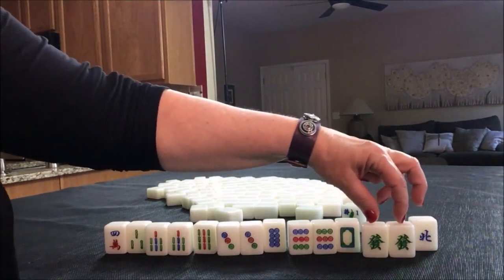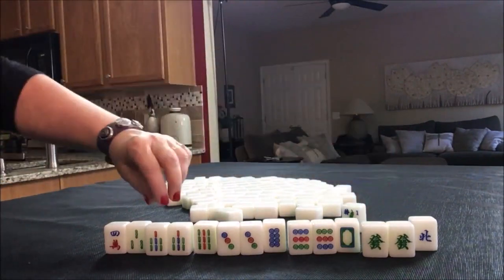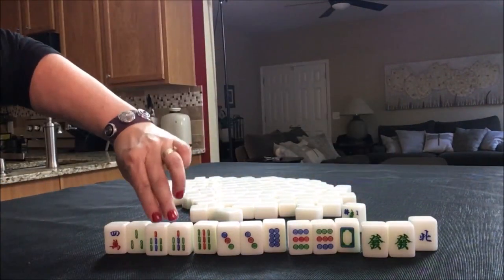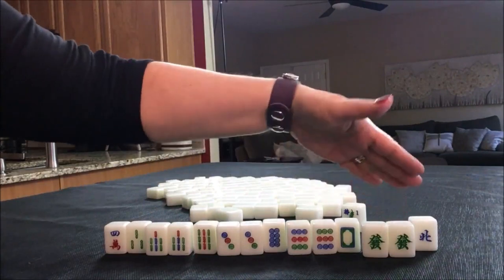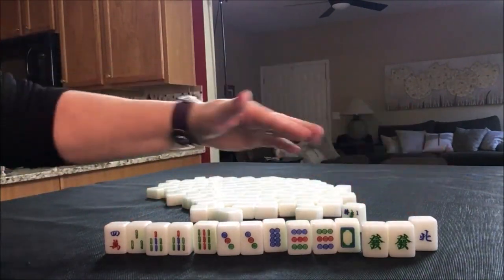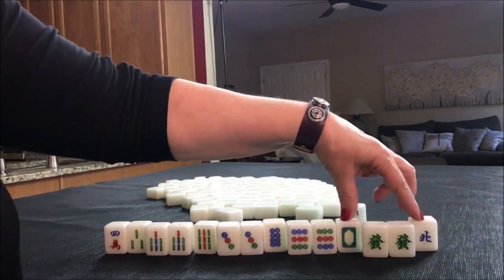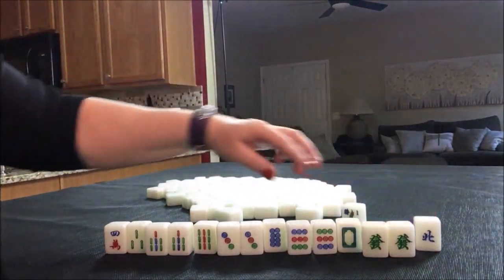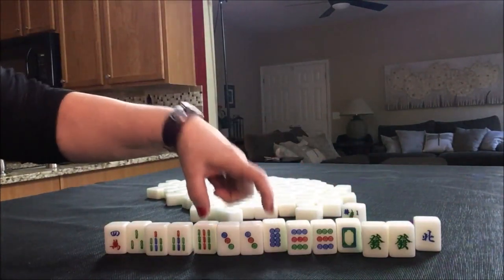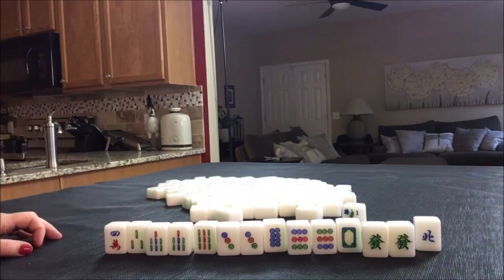Any three of a kind of a dragon alone is a fawn, which is a scoring element. So if we got a three of a kind here, here, here, and here, that would be all Pung. All we need is to pair up any one of these. I think I would probably discard the single honors first because the likelihood of pairing up the number tiles is greater. All Pung — that's what I would try here.